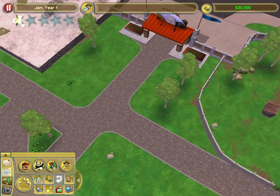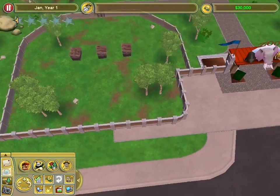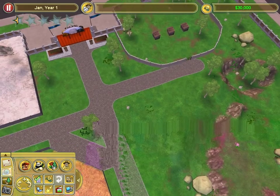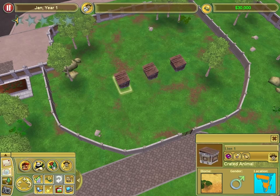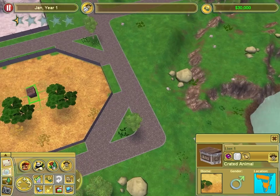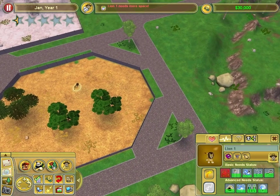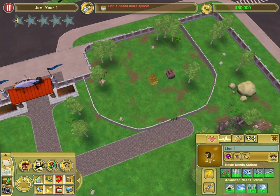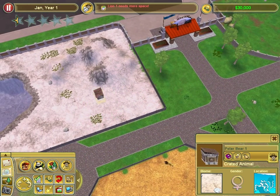What animals have we got? I don't even know how to move the camera - I probably should have done the tutorials. I have never actually played through the campaign mode of Zoo Tycoon, this is all new to me. Lion 1 - they go in Savannah biome, don't they? One crate. Lion 1 needs more space - are you kidding me? Fuck that, I didn't build it. Polar bear - snow, I'm assuming. One crate.